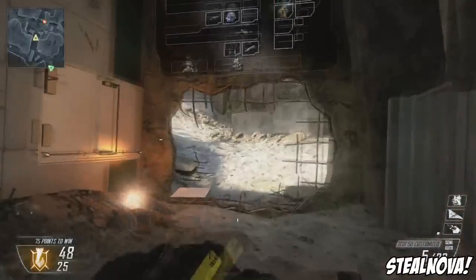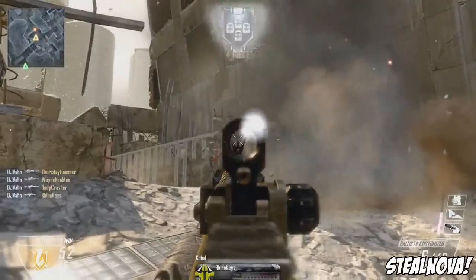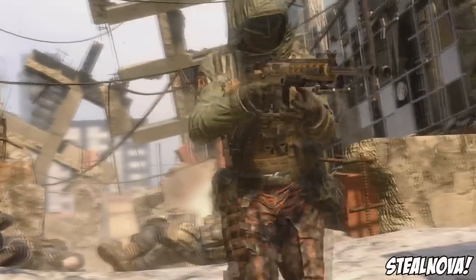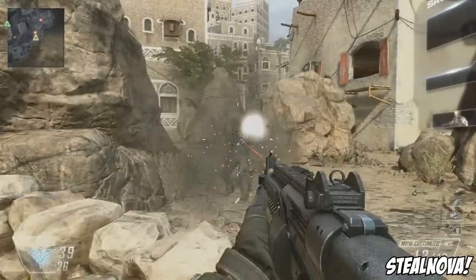A sniper runs up and quickscopes someone, confirming quickscoping is back. Then with what looks like a bolt-action or semi-automatic sniper, he gets a quad collateral kill, which is insane — I guess they added that to be impressive. Then there's some funky equipment I can't identify, but as he starts shooting you can see a laser dot, meaning he has a laser dot attachment on his weapon so he knows exactly where the center of his sights are. I don't remember a laser dot in multiplayer before — that's really interesting and I can't wait to use it.